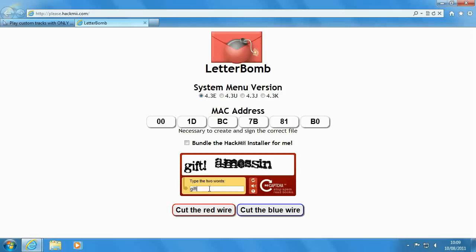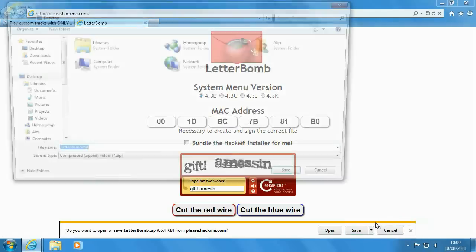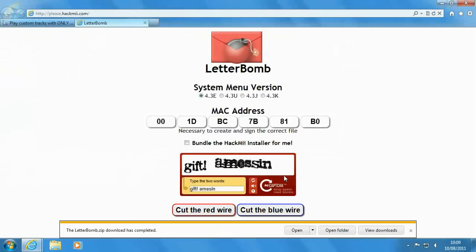Complete the captcha and then click either of the 2 buttons below — it doesn't seem to matter which one you click. It will give you a zip file to download. Save it somewhere you know you'll find it; I'm going to put it on the desktop because it's easy to locate. It won't take long to download because it's very small.